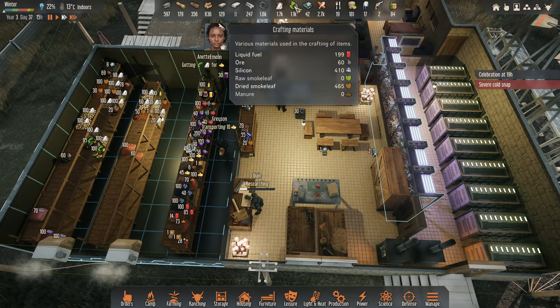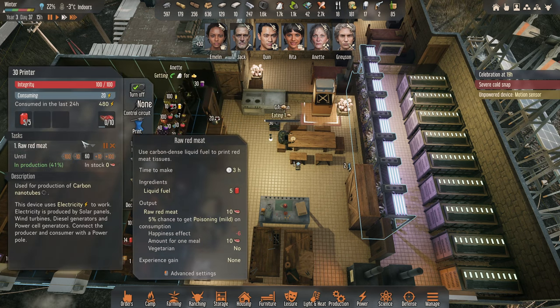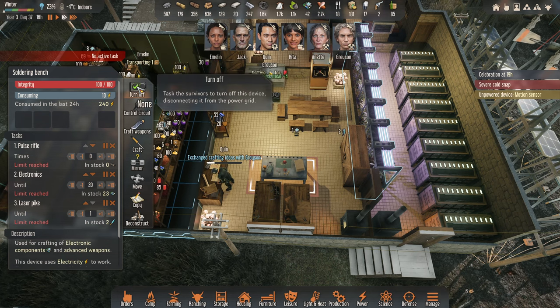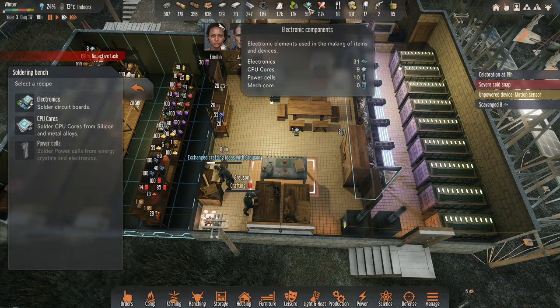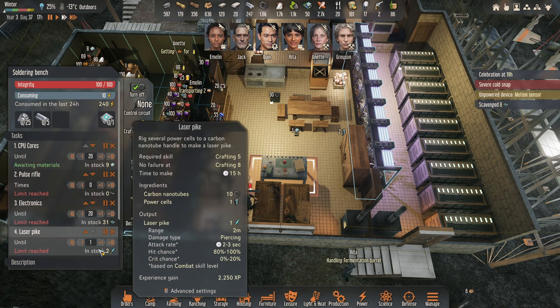How are we doing for fuel? 199 — that's awesome, pretty good. That's consuming 20. No active task — we could probably turn that off unless there was something we wanted to craft up here. CPU cores — maybe CPU cores until we've got 20. We need silicon and metal alloys but let's make sure we keep a few of those in stock.